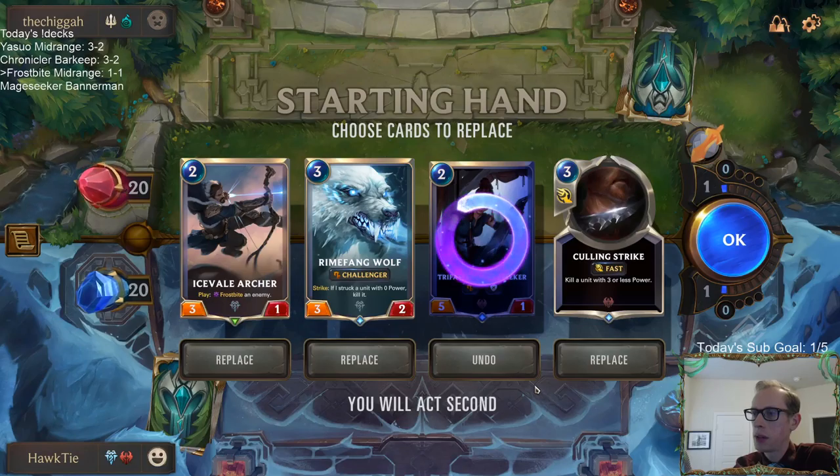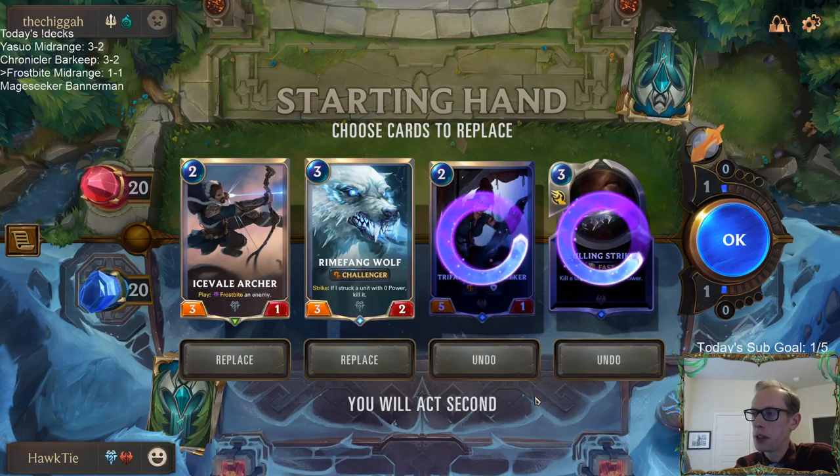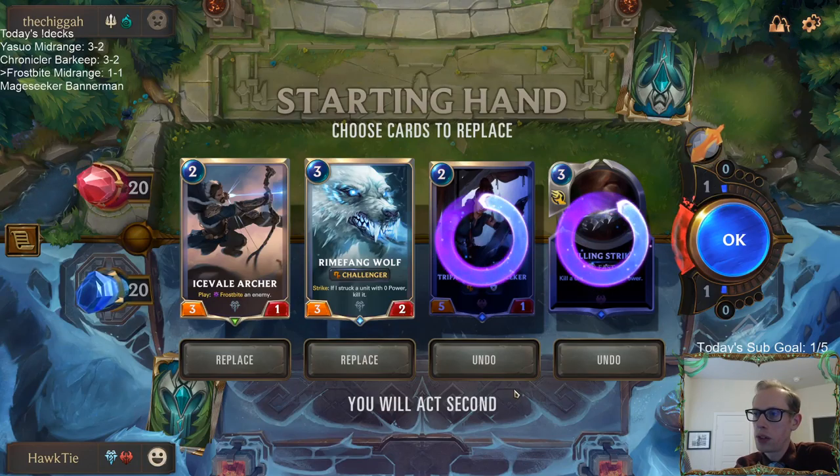Glory Seeker can trade with a 4/4. Definitely Culling Strike is gone. Really want to draw Ash.